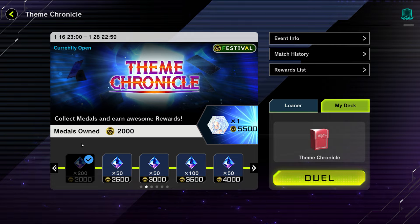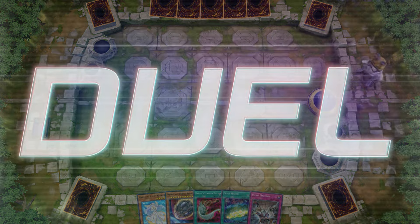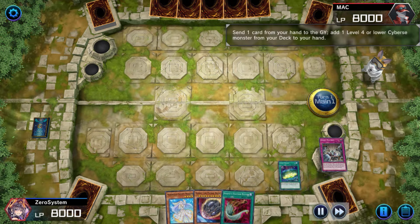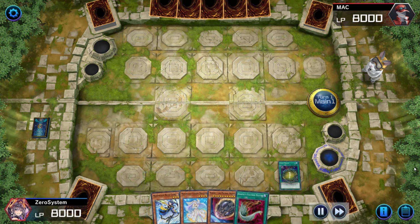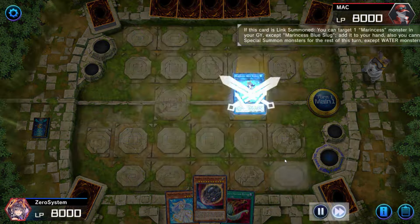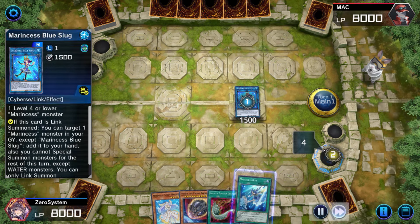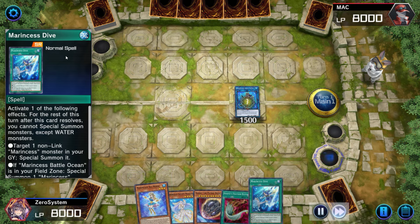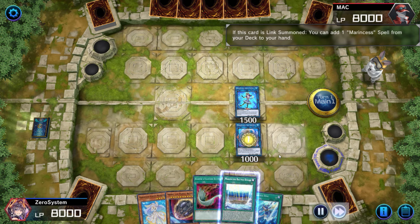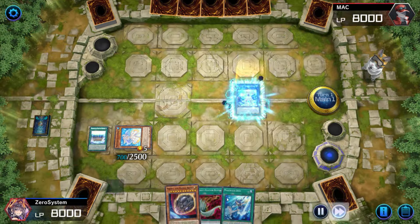This game is kind of hilarious if nothing else for the fact that I just don't even remember how the client works and I make several misplays. Since we're going first, we're going to pitch Evenly Matched with Signet Mining since that's a going-second card. We do have Nibiru in case the opponent outs our board and combos off. We grab Blue Tang and dump a Seahorse — off the Slug we grab back the Seahorse, and off the Blue Tang reveal from being used as link material we grab a Dive. Things are going well with no interruptions from the opponent.